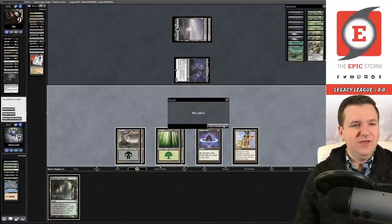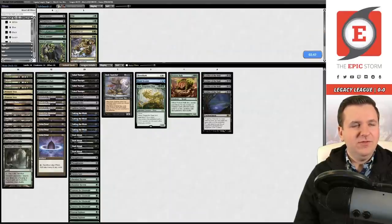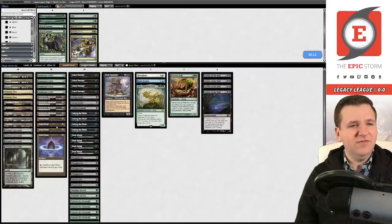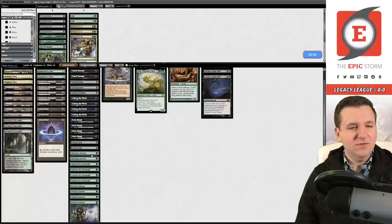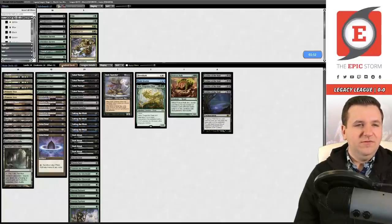We lost Game 1 with 24 cards left in deck. We have four Leylines and probably want the Thoughtseizes. Checking the sideboard guide — it says to take out Thoughtseize and Abundant Harvest for this matchup, which is surprising. I would not have guessed you'd leave out Thoughtseize, but the more you know. Game 2, we're on the play against Reanimator.